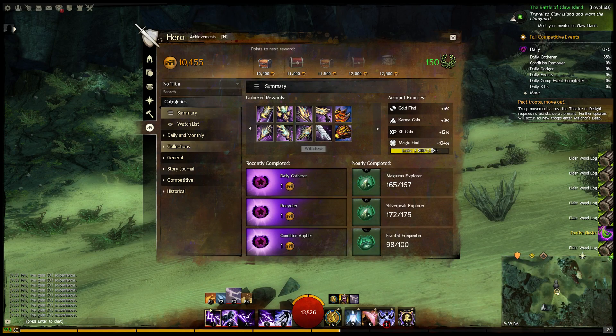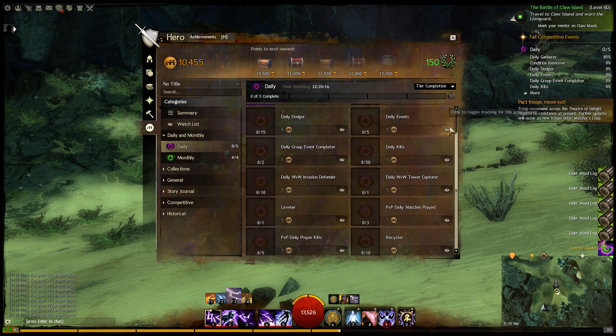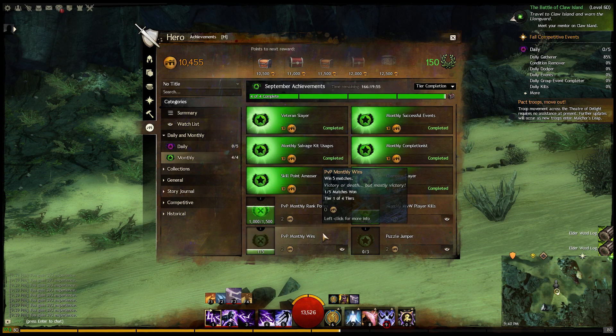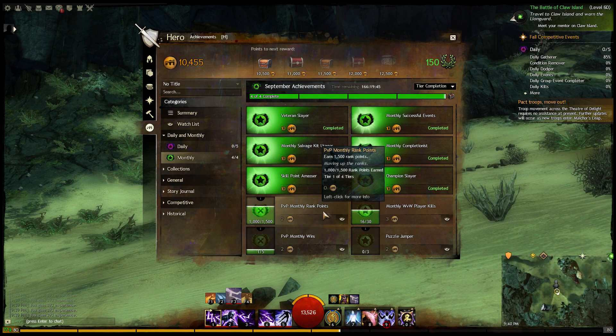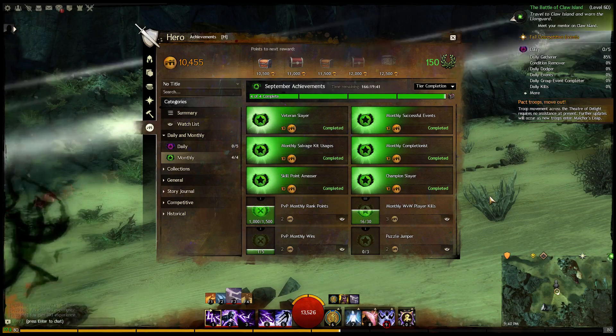Let's wrap up by talking about how daily and monthly achievements have changed. There is no longer a split between PvP and the rest of the game — just a single daily and single monthly category. You need 5 daily achievements completed to finish the daily and 4 monthly achievements to finish the monthly. The biggest change for PvP players is that the daily and monthly will not be easy to complete solely in PvP. So again, they want you to step out and join the rest of the game. I know it hurts, but you can do it — I believe in you.